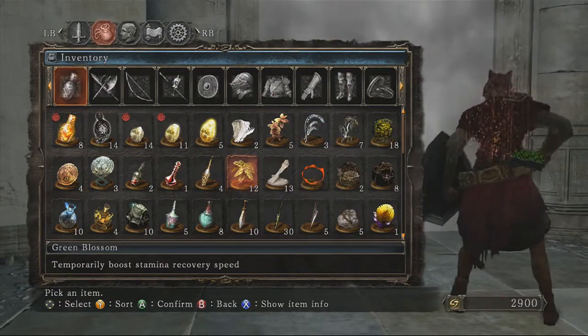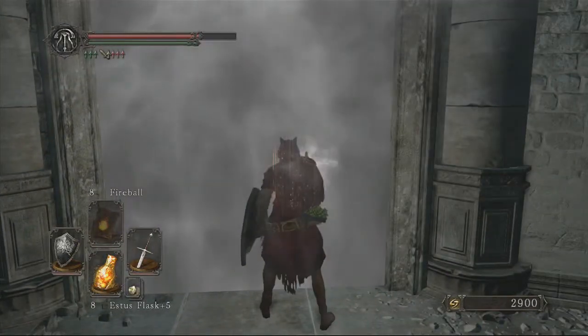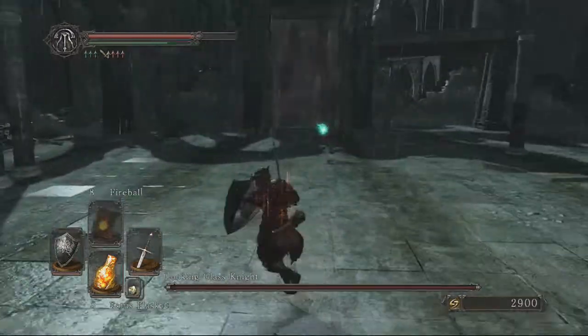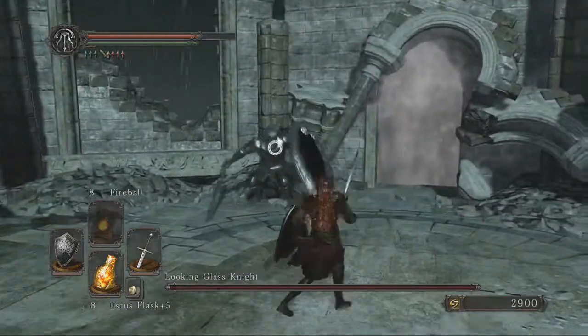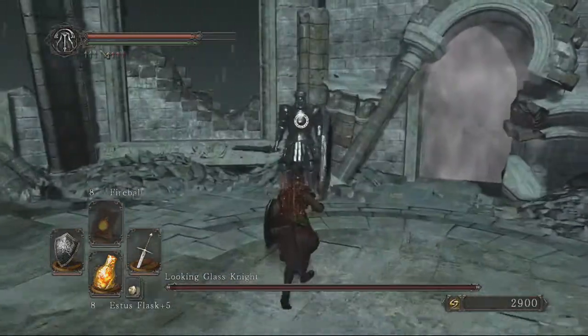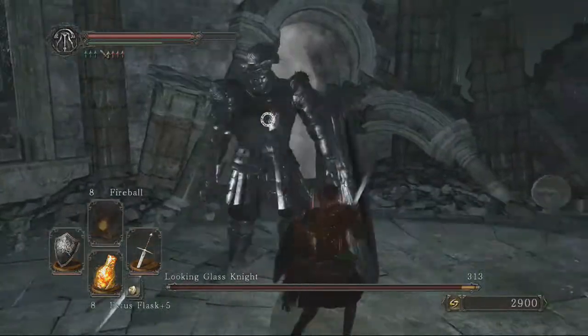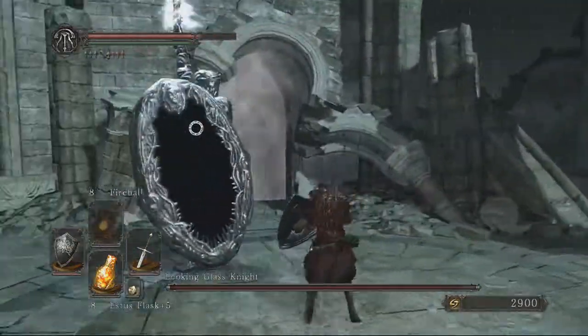Something I'd definitely advise is having some green blossom before a boss fight — it really does help out. You run straight under that first attack — he'll almost always do a jumping attack straight away. You either want to back away or go straight under it, because the hitbox can be kind of sketchy when you try and roll it.